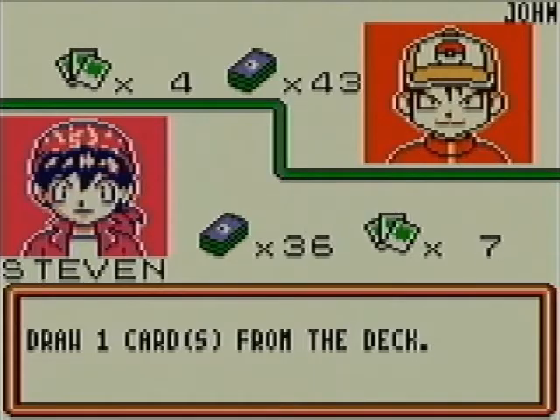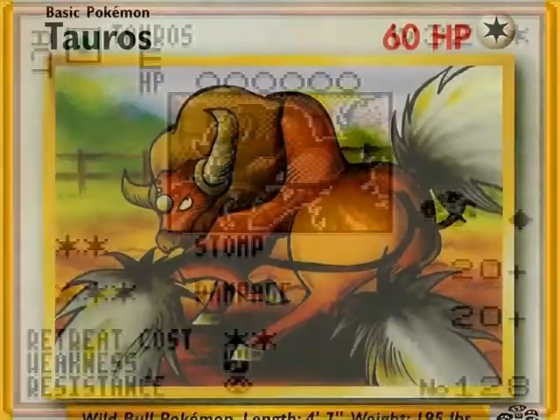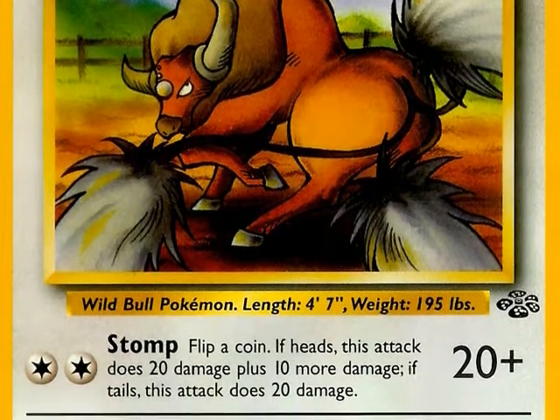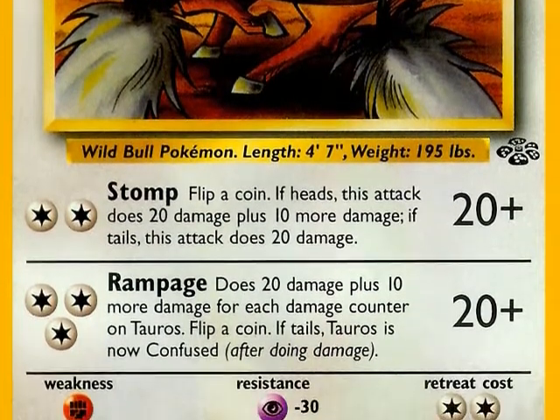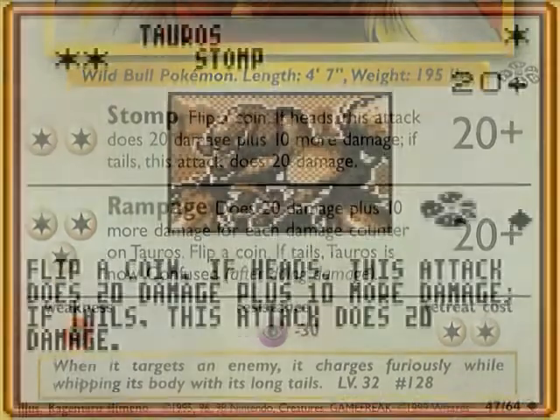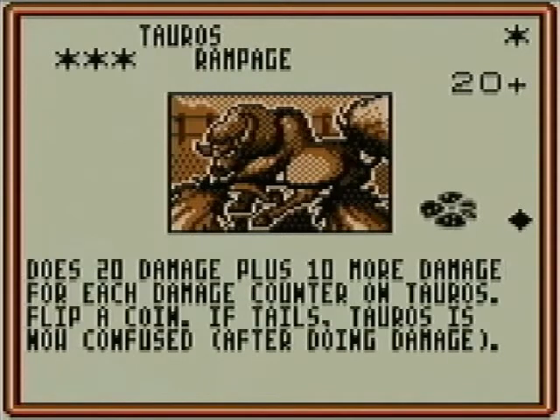He brings up Tauros — fitting with the theme of the deck, as you'll see in a second. Tauros is from the Jungle expansion. It has two attacks. One is Stomp for two colorless energy — you flip a coin, it does at least 20 damage, and 30 instead if you get heads. The second attack is Rampage, which does 20 damage plus 10 more for each damage counter on Tauros. This is a rage or anger deck, as the name implies.